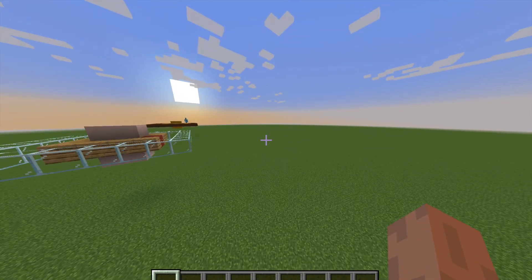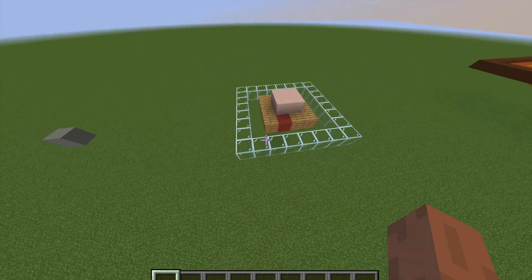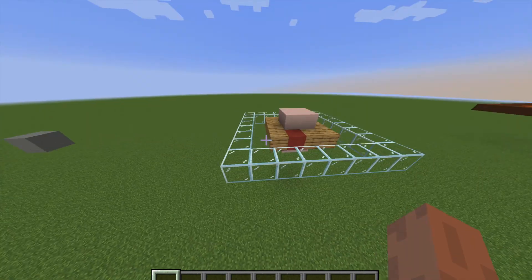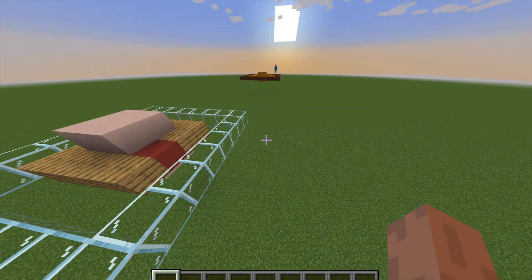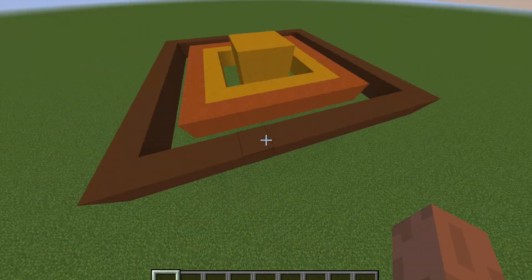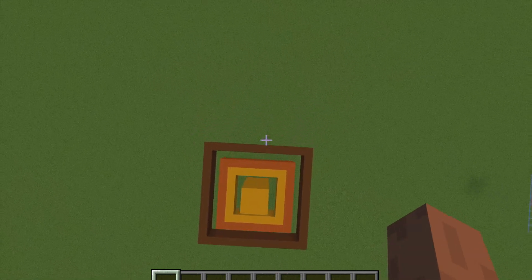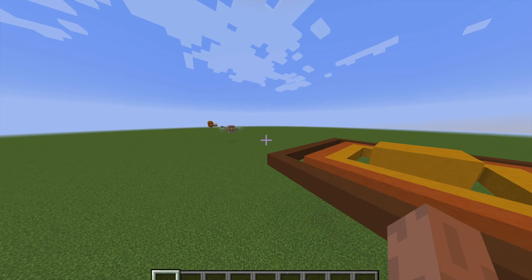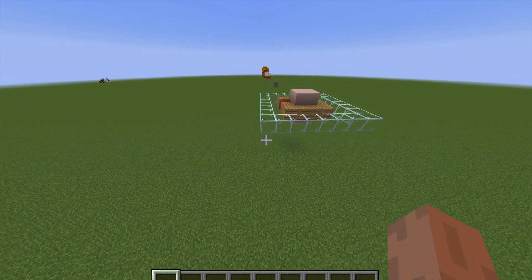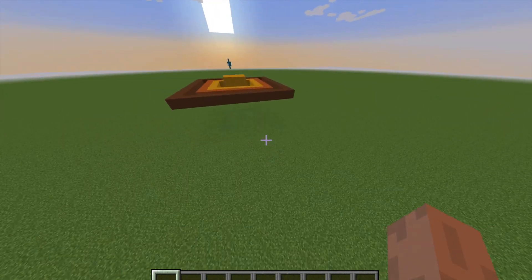Jupiter here has rings and a great red spot, but the rings are not very visible so I made them with glass. It takes a bit of time to reach Saturn. I made some bigger rings around Jupiter — it's a big structure.